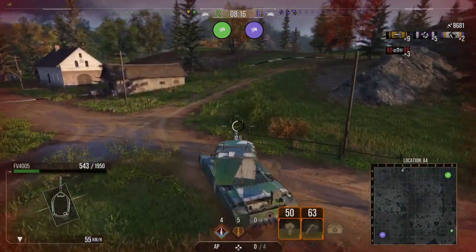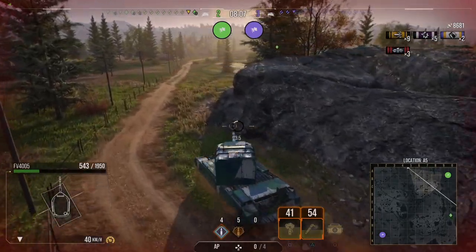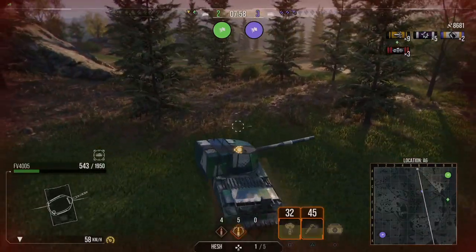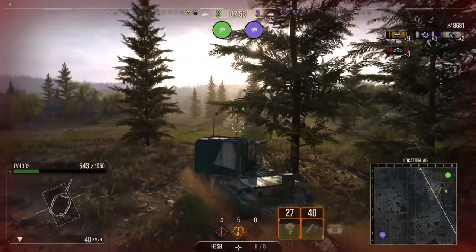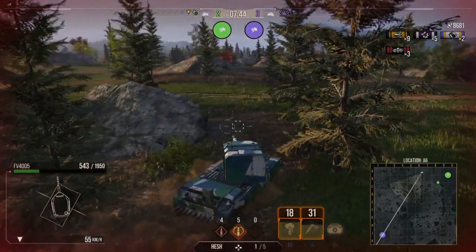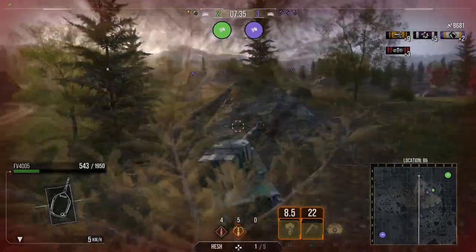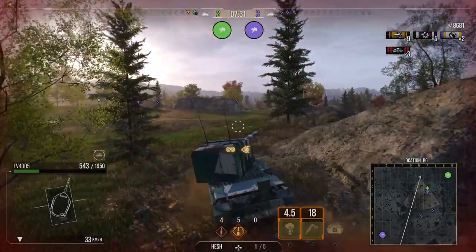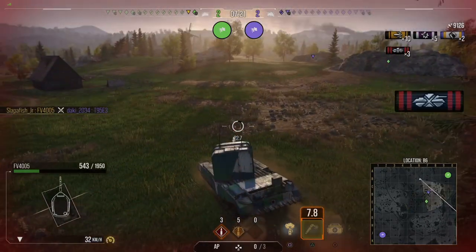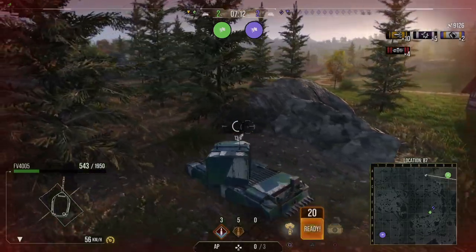We are still not out of the woods yet. It's a 2v3 now — I have a light tank remaining on my team and they have three tanks. I have 543 hit points and a 20-something second reload. They also have a tank destroyer that's a 4005, full health. I secure a kill on a T95E3 across the map — he's dead. The enemy 4005 is right there, aiming at our light tank, with a medium nearby as well.